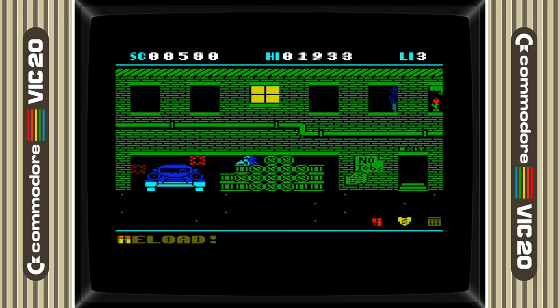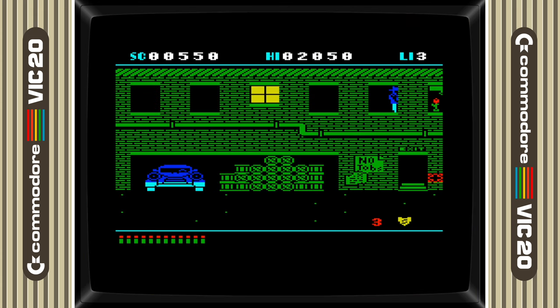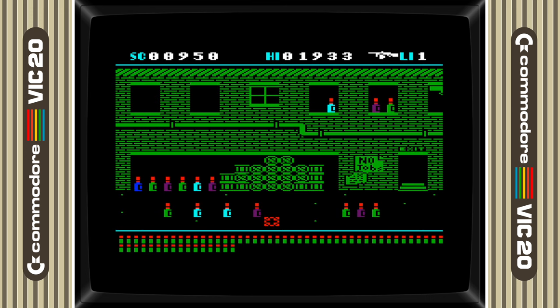If you find yourself needing to seek cover, you can click on the shield icon located to the right of the timer, which will not only protect you from incoming shots, but it'll also reset the timer for you. When you run out of bullets, click on the ammo box located at the bottom to reload. There are bonus rounds in between levels, and you can shoot additional objects to score bonus points.